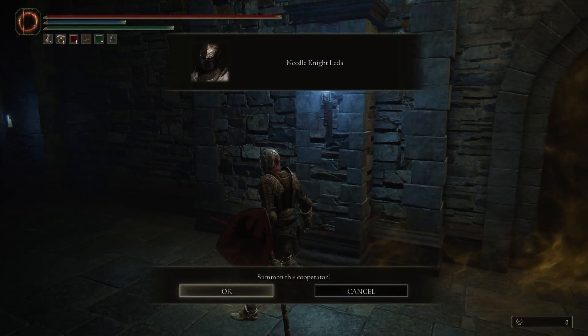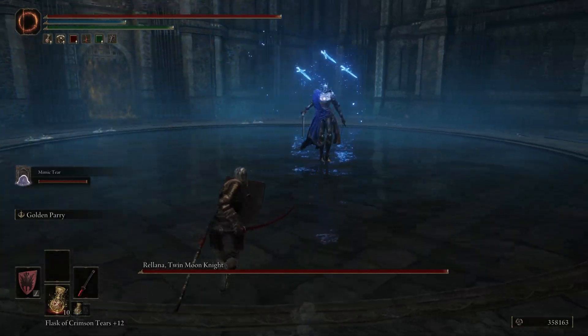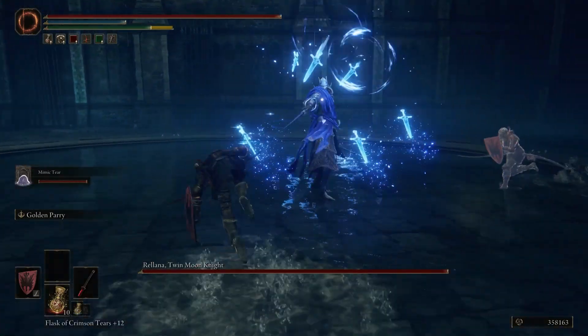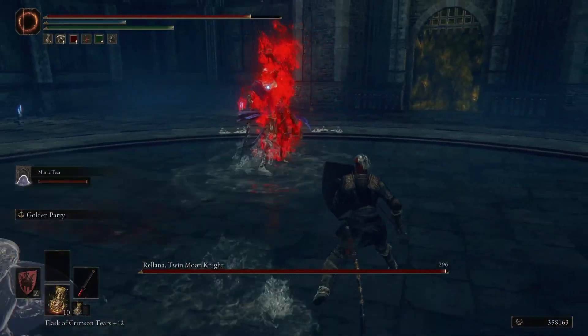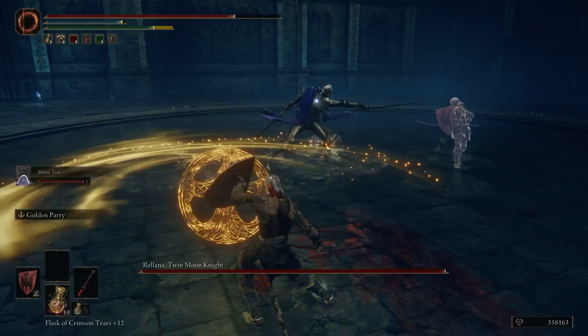It's not recommended to use a summon, as this inflates Rolana's HP. Speaking of magic attacks, it's worth coming in with some magic or fire resistance, as Rolana will summon magic projectiles and fire them directly at you. They are quite dodgeable, but don't let them distract you — Rolana will attack immediately after.